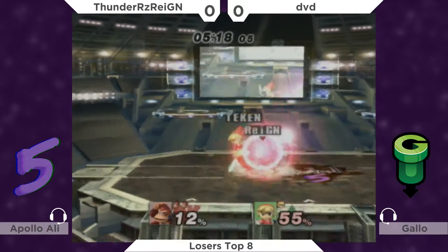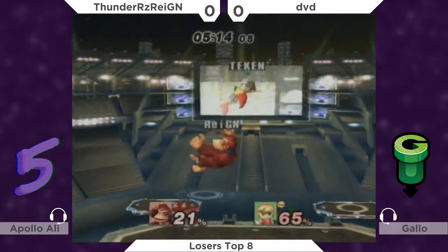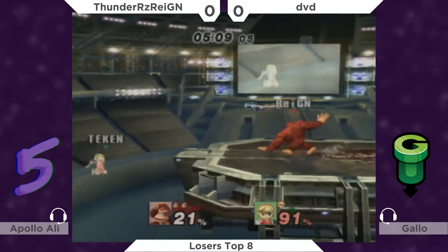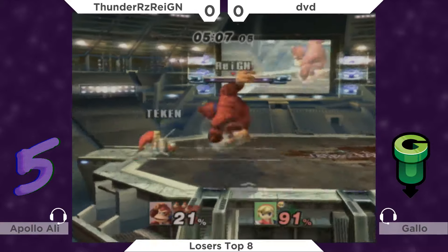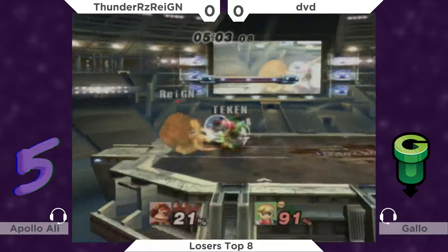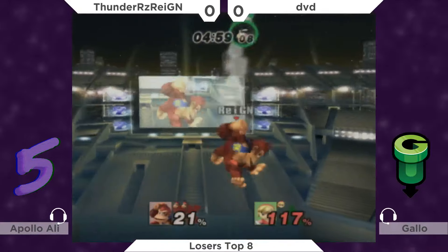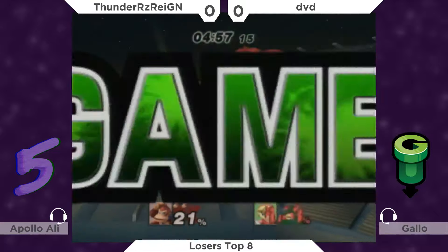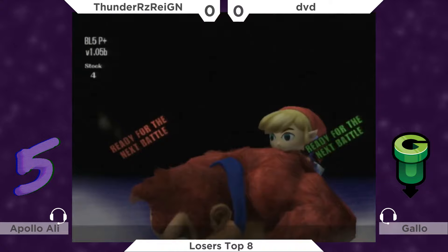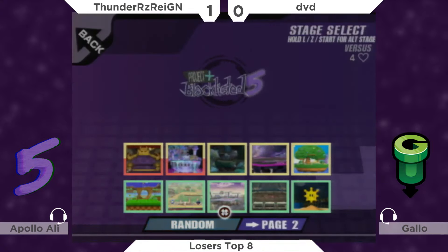He's gonna get punished for that up smash. Up B out of shield is so good for this character. The aerial version is really good when it's coming down from the air at the end. And that's the classic — cargo up throw, and you delay it a bit because the character rises for a little bit. I've been playing DK more so I'm getting used to his timing.